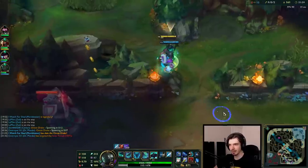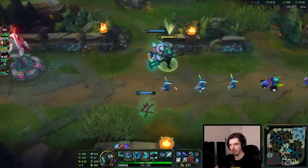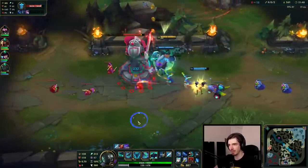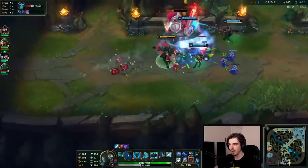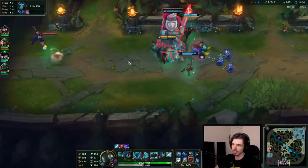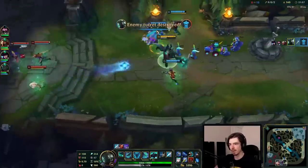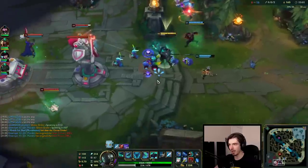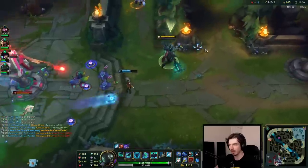Now we have the top inhib down — it puts a lot of pressure on the top side of the map, which makes it easier for us to push on the bot side. If we had the bot inhibitor down, that's actually the best inhib to take, because it means you can threaten Baron — you have pressure bot side which you can use to take something on the top side. Without Baron, it becomes harder for us to siege because they can just wave clear, and they do have Sivir who's obviously very good at wave clearing.